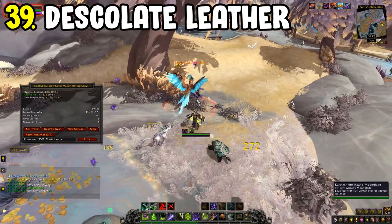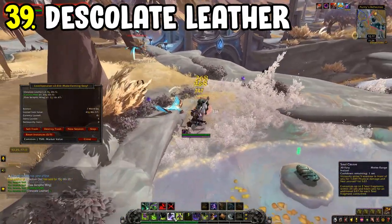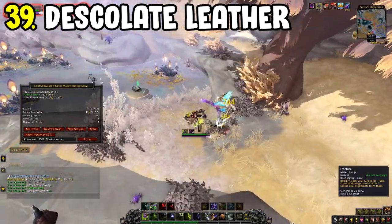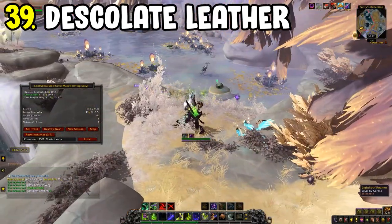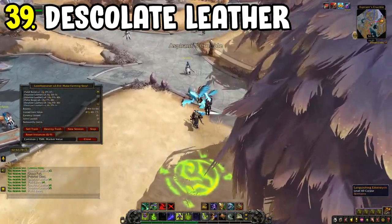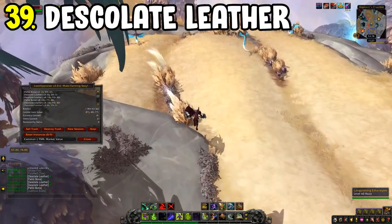Desolate Leather is the keynote item for Shadowlands skinning and sells relatively fast. Gold per hour is moderately good. If you want to blast through and get decent gold quickly this farm is for you. Current content is always king — you'll get fast returns. I think I've mentioned that many times in this video, but it genuinely is the case.